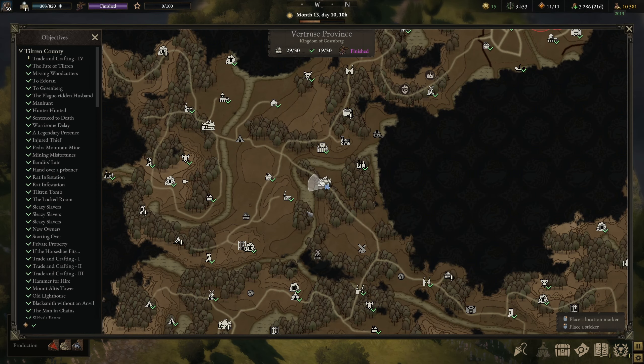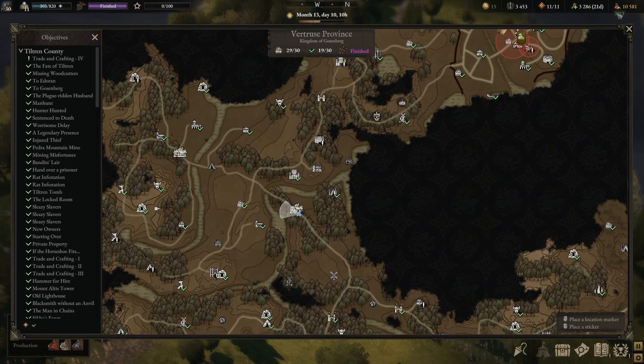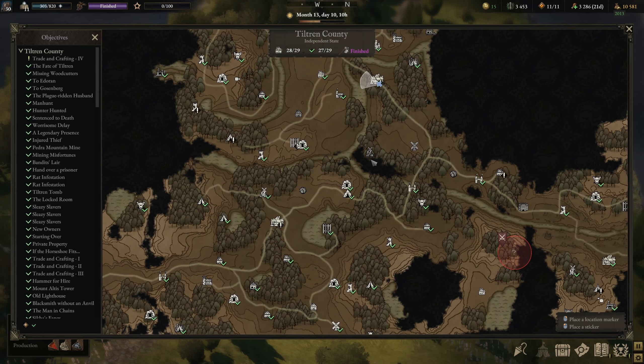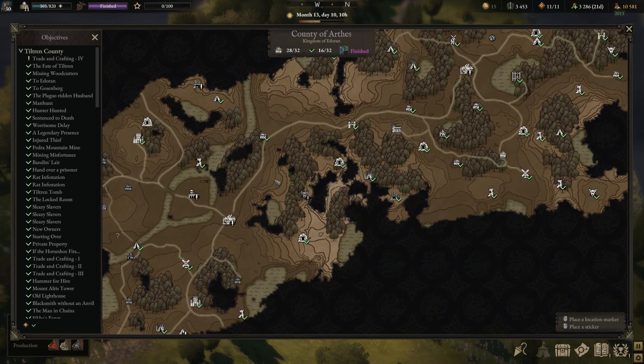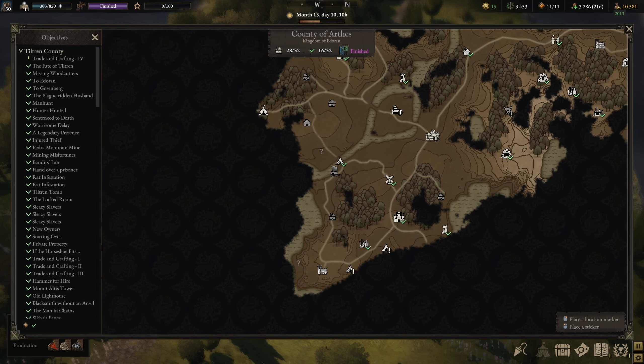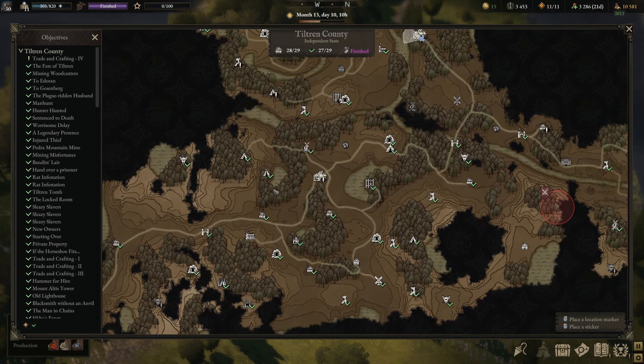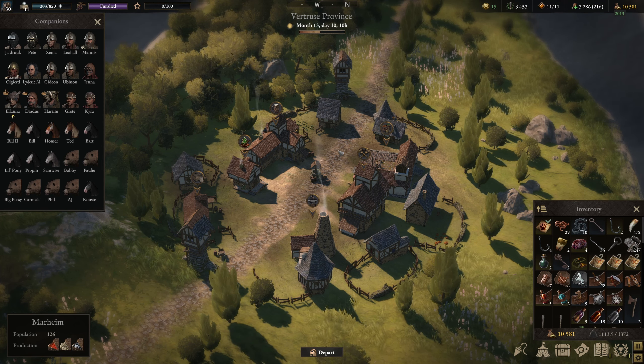We're back in Vertruz province. I had to go do a little money run — we did the whole loop between Marheim, Stromkamp, Kortia, and then dumping things off at the Brotherhood training grounds down here. Making some cash. We did some trading and did a couple of cheap missions too.